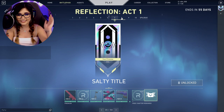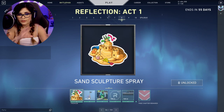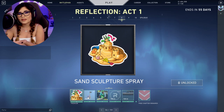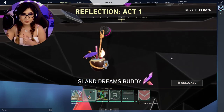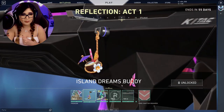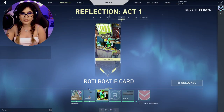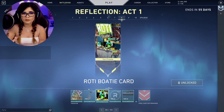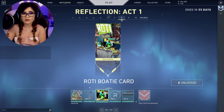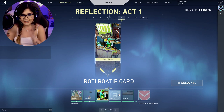Next we have Meridianite Points, then the Salty title — describing so many Valorant players. We have the Sand Sculpture spray and this part of the act feels very island-themed. I'm assuming it has to do with the new map that just came out. There's the Island Dreams buddy — a cute little coconut tropical drink with an orange straw and umbrella — and the Roadie Bodie card, which reminds me of what things looked like before Valorant became a fighting ground.